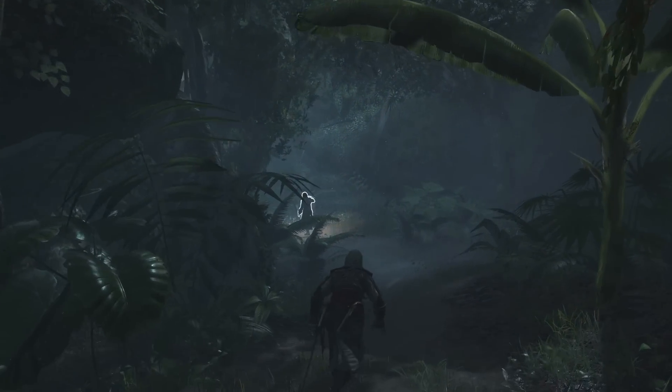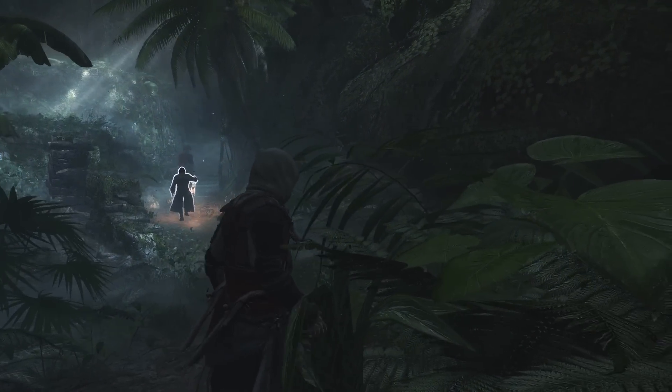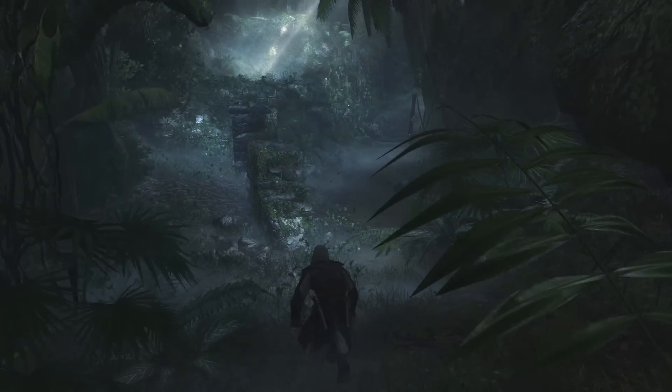The next generation of consoles have allowed us to bring deeper immersion to every setting. The canopy reacts to the player, the fog and the lighting is much more intense, even translucency in plants and cloth. All the little details matter. The goal is to get you lost in this Caribbean world.